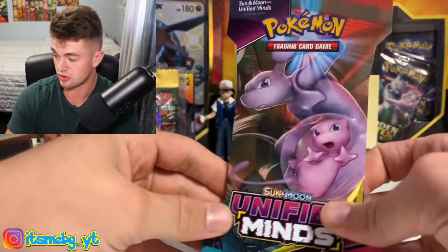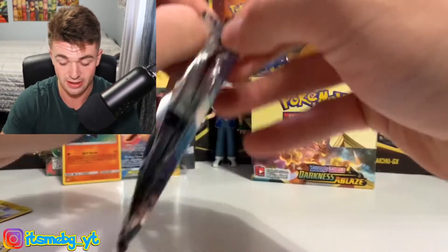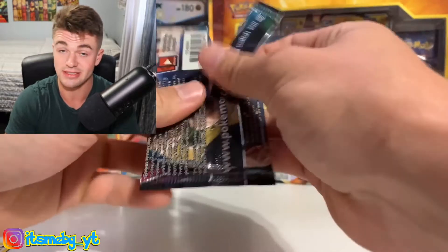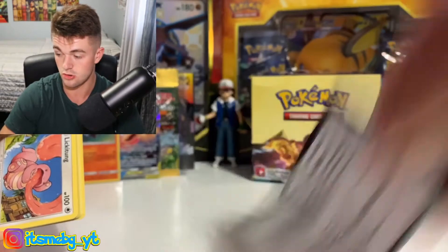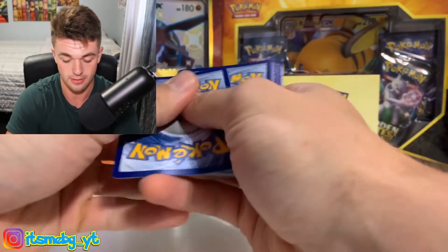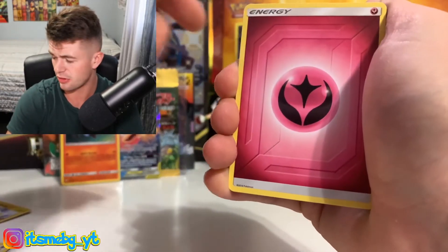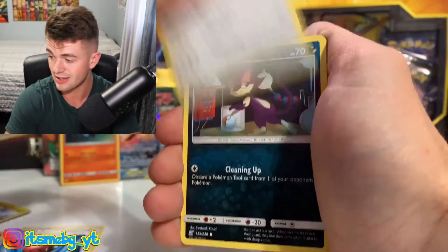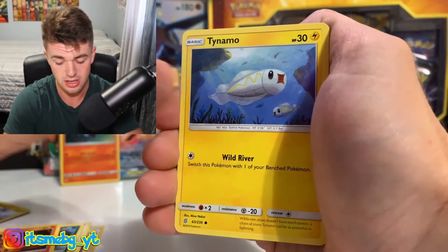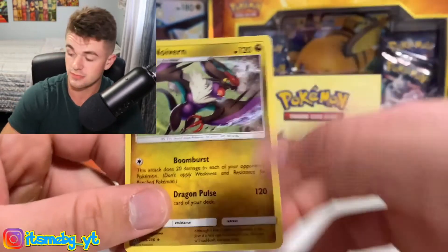And this is the last blister — we got the Mewtwo and Mew artwork here. Will it be a Mew and Mewtwo pack? Chuck the pack to the back. More Darkness Ablaze videos will be coming, I just wanted to switch it up in a little quick video here. We got the fairy energy, Coach Trainer, Cresselia, Cherish Ball, Lickitung, Purloin, Magmar, Tynamo, Cosmog, Dretini with the reverse, and a Noivern non-hollow rare.